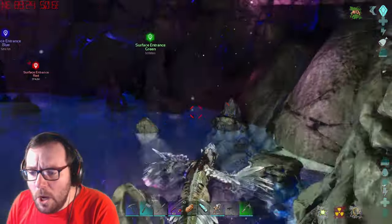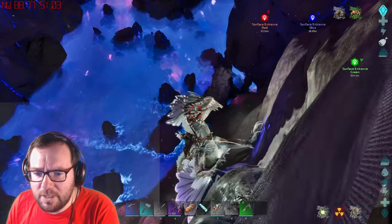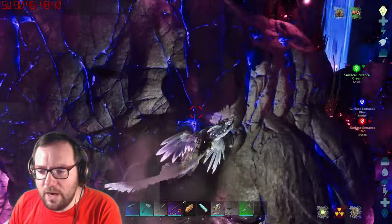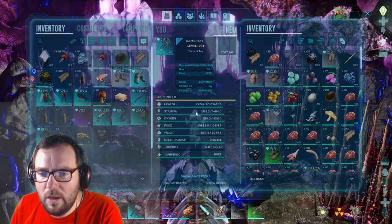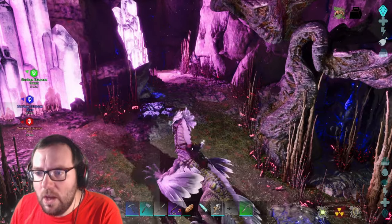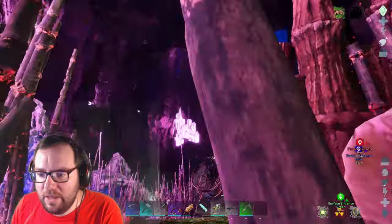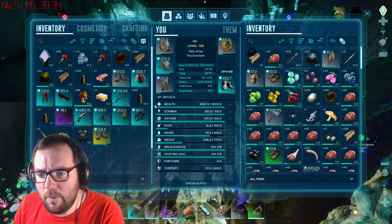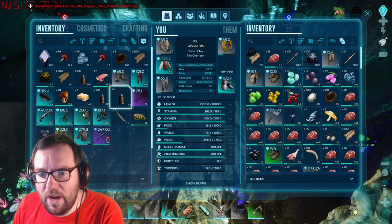That's not water - that's molten element. Don't you dare land in the element. We managed to find it - the Artifact of the Stalker! It took a while but we managed to find it. Now we just need to get the hell out of here before my hazmat suit breaks, and we are out of here, which means we can put on our regular armor.